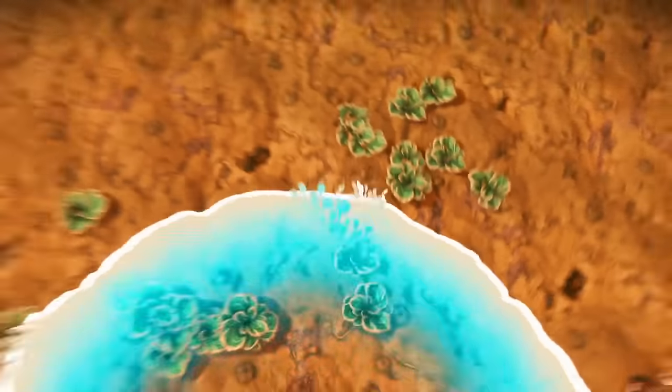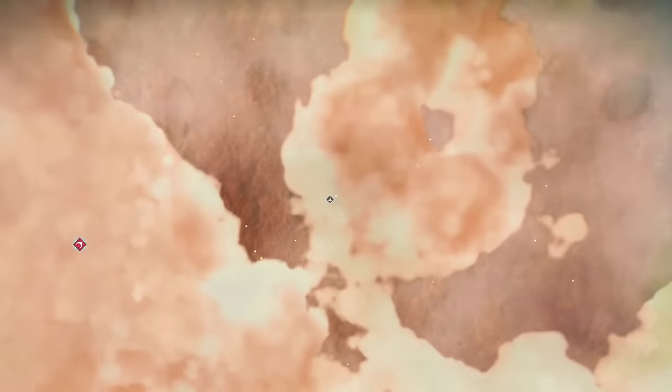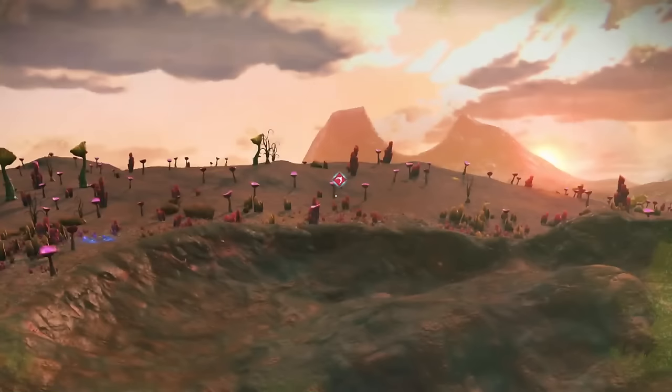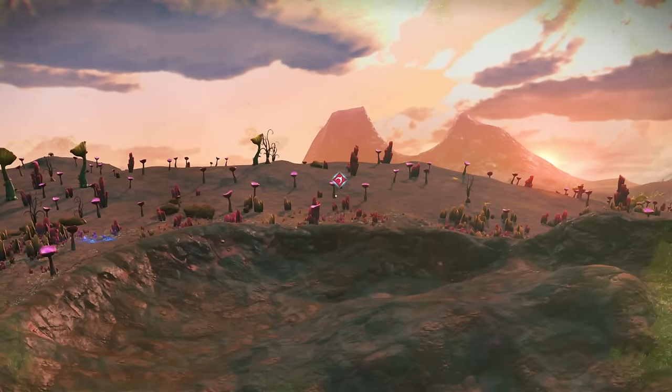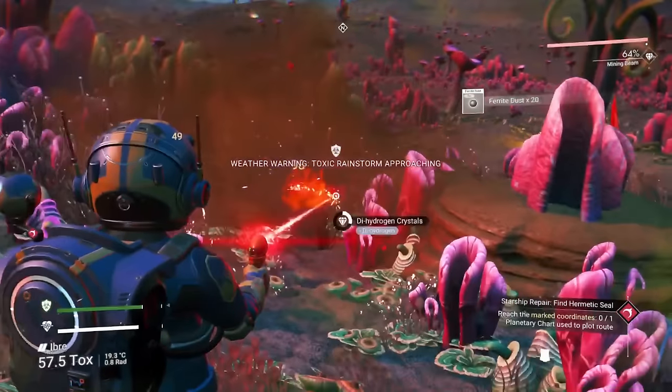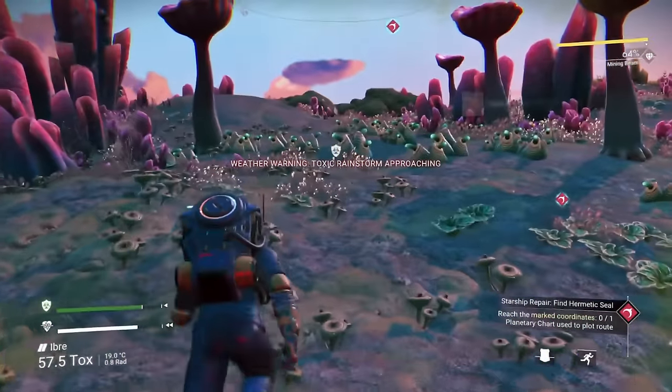After this interaction, you're going to get a planetary chart. If you click on it, it's actually going to show you the location where you need to go to find the Hermetic Seal. While you're up really high in the air, if you see another building that's closer than the one that's marked, you can go there to get the Hermetic Seal.